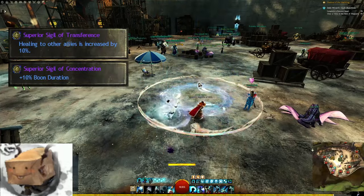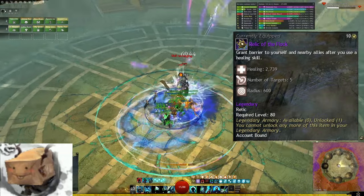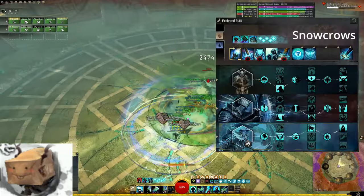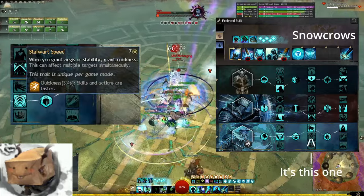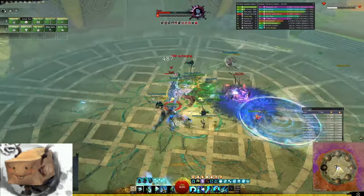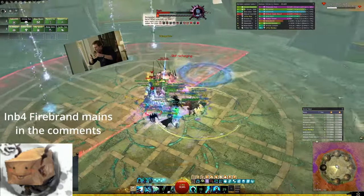Both weapon sets will use transference and concentration sigils. The Relic is Relic of the Flock — seriously, this thing is so good on this build. I recommend the Snowcrow's traits as a starting point, though I personally recommend Stalwart's Speed for new Firebrands, and as you play more you will likely end up with your own particular preferences. I swear every Firebrand main I've ever talked to has had a slightly different build.